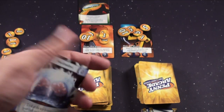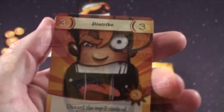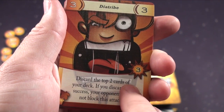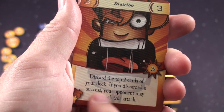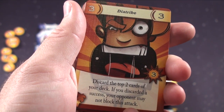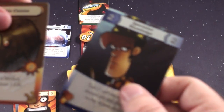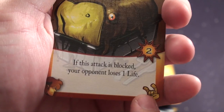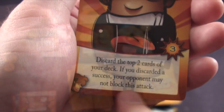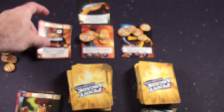My character right now has a seven in intellect and this only requires a two, so I could play that card. The last thing I can do on my turn is play an attack card, signified by red. This card says: discard the top two cards of your deck — if you discarded a success, your opponent may not block this attack. This icon signifies a success, so I have successfully attacked and they cannot block, so he would take three damage.